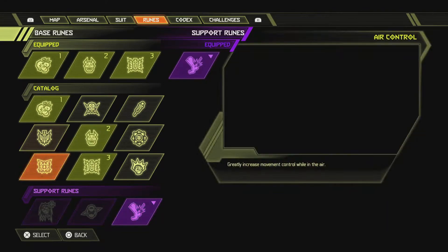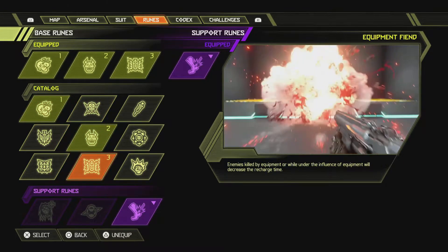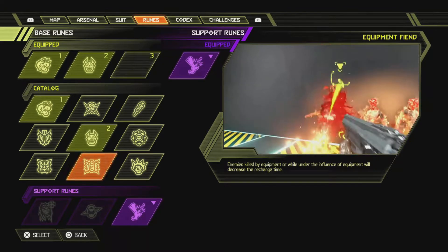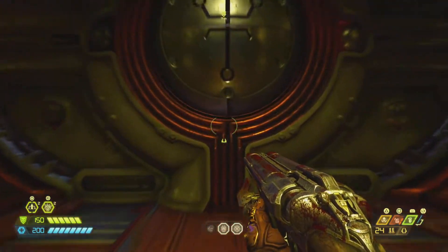Hello and welcome to my late-night post-Ultra Nightmare guide of how to beat the Holt. Here are my runes. You'll notice I don't use Air Control or the Crotostrike rune, just because I don't believe in crutches. You can use whatever you want. This is what I use.